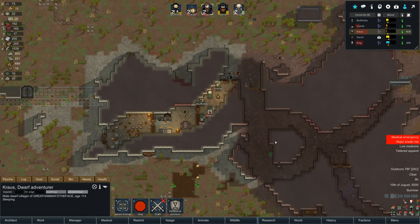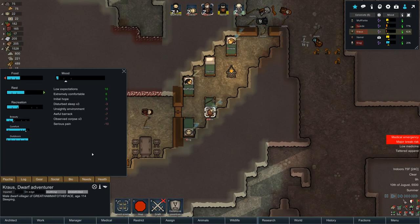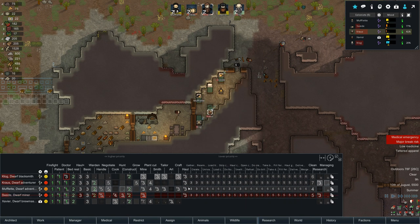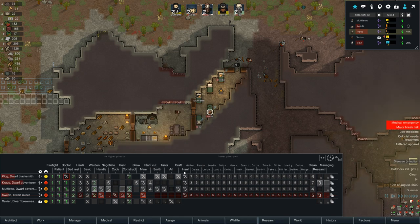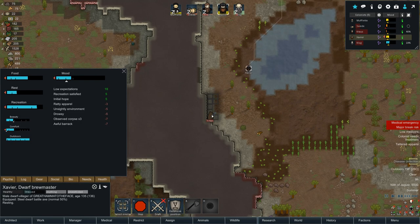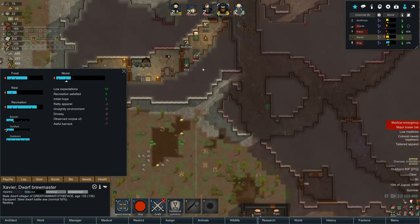We just got a meteor — looks like a bunch of iron ore, we don't care too much about that right now. Major break risk on Krause — serious pain, observed corpse, awful barracks, unsightly environment, disturbed sleep. Now, because I installed the medieval times mod there's a whole new batch of work priorities that got lumped in — I need to go through and adjust them.